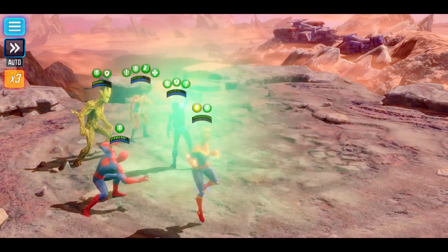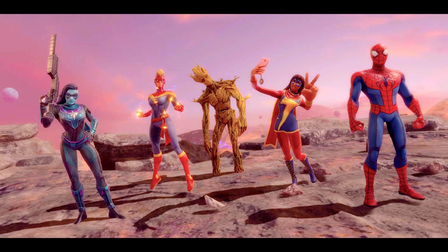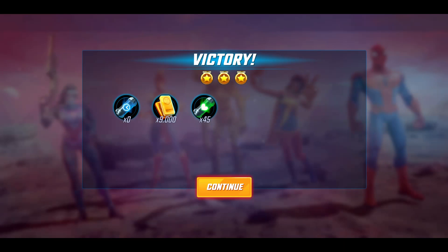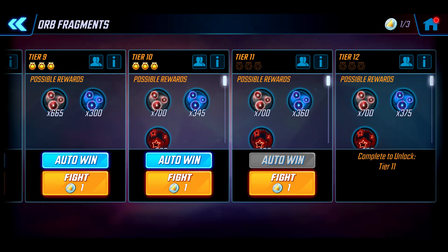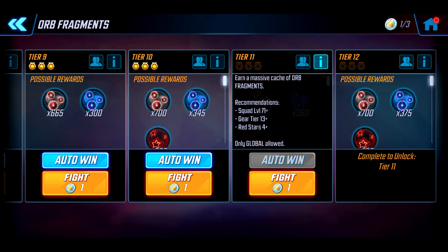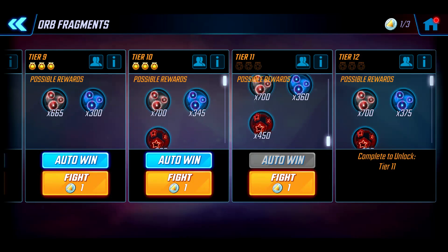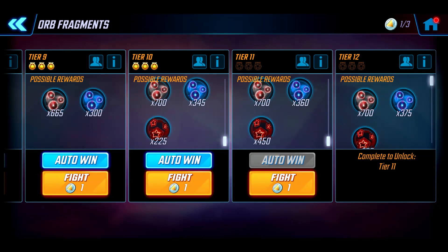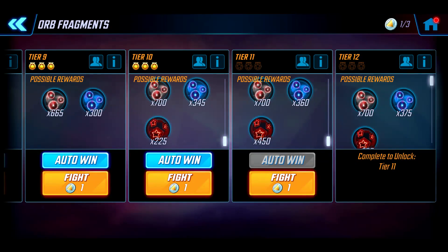I only had one turn left so I can't show off tier 11 in this video, but when I get the chance I'll show off tier 12 on the other nodes and tier 11 on this one. This next challenge is global, requiring level 71, gear tier 13, and four red stars. I hate the way things are locked behind red stars at the moment, although fingers crossed a potential rework will make that less painful. There are up to 450 red orb fragments available.